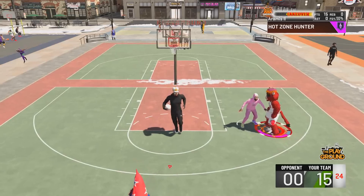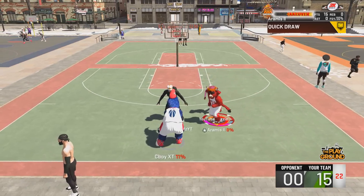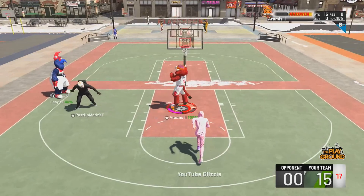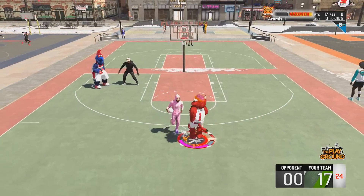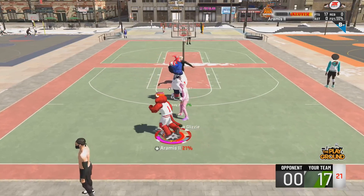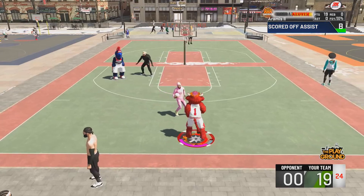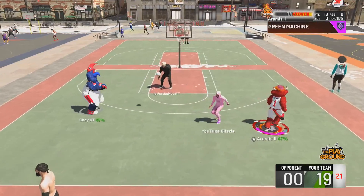If you guys are not using Hop Step 21, I really recommend it because it will help you out in so many situations. Check out this ankle breaker right here in slow motion. I told y'all ankle breaker is the best badge in NBA 2K20 right now. You see how many things I could have done — stopped and shot it, pulled up a middy, faded a middy. But I decided to take my wide open dunk because I knew he'd try to catch up and contest my shot. So I had a free dunk and I'm taking that every single time.